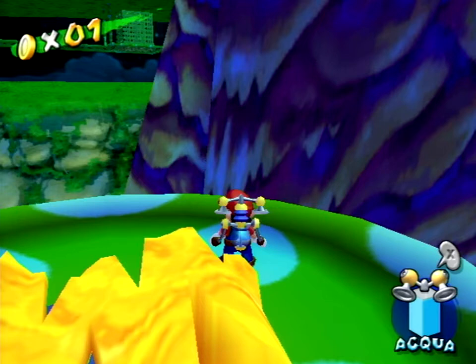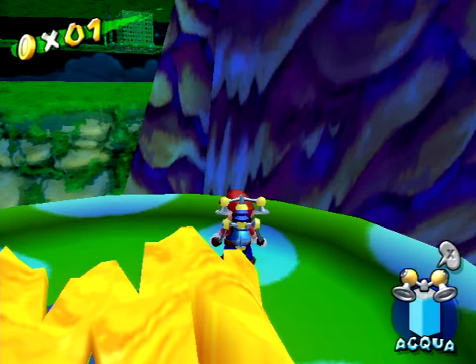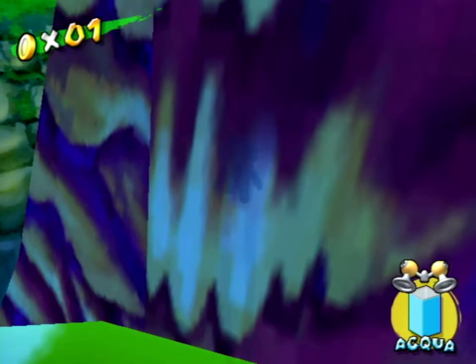The tree you're facing is not actually completely solid, and under the right angle Mario can walk right through it. Walk straight forward into the tree, and as soon as Mario starts falling, hold R to hover.